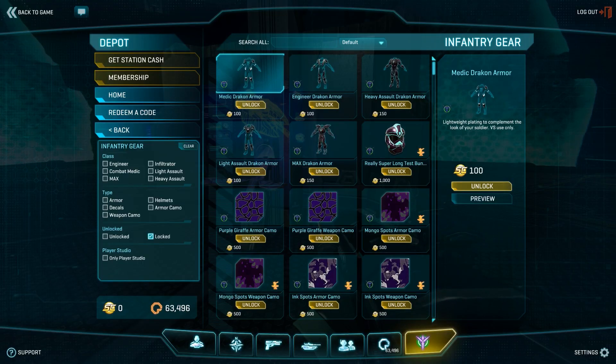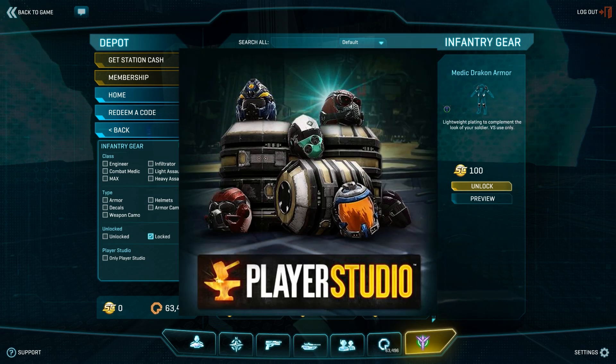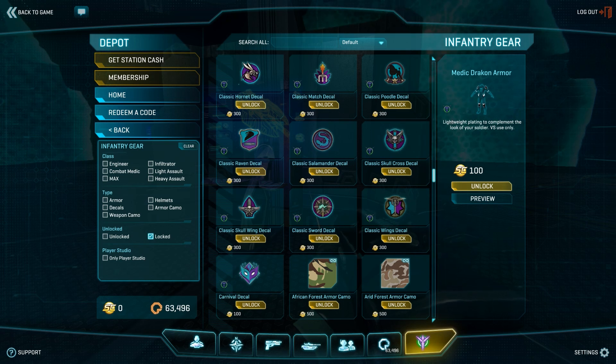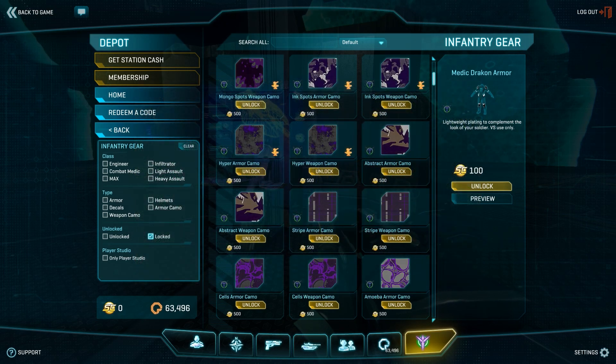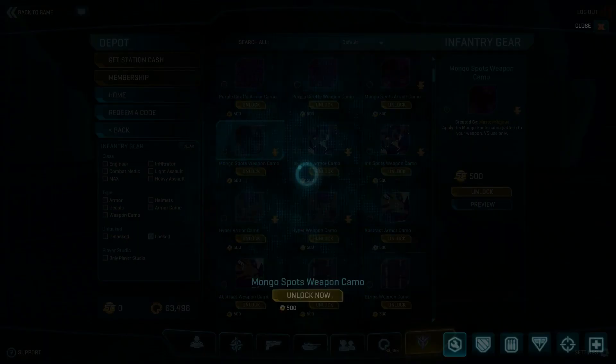Don't like the latest fashion trends in the store? Now you can design your own gear in the Player Studio. Make your own camo, helmets, and decals with free software and submit it to SOE. If accepted, you will even make 40% of the sales of that item. Check the link in the description to read everything you need to know to get started.